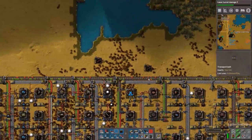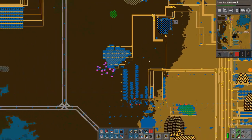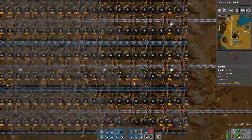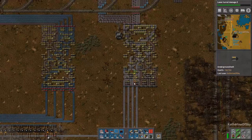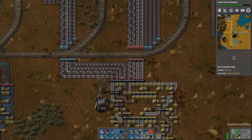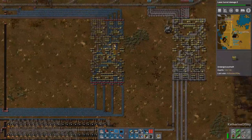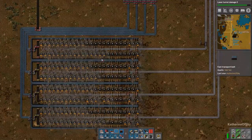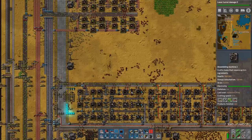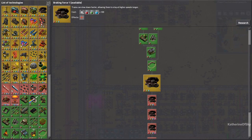Let's get some furnaces. This looks like it may actually be a problem of throughput more than anything else. Maybe I just need to convert this whole thing into the blue version, which I can definitely do very easily. Because this should be filling like eight yellow belts in the factory, or four red ones. It's definitely filling these, but yeah.